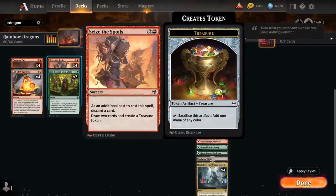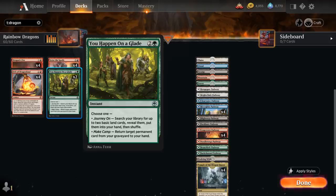At 3 mana we've got the full playset of Seize the Spoils — as an additional cost we have to discard a card, and then we draw 2 cards and make a treasure token, which can help us get rid of expensive dragons we can't cast while ramping into others. We also have 2 copies of You Happen on a Glade, a 3-mana instant that can search for up to 2 basic land cards or return a permanent card from our graveyard to our hand, helping us hit land drops and fix our mana early, or recover a dragon late.